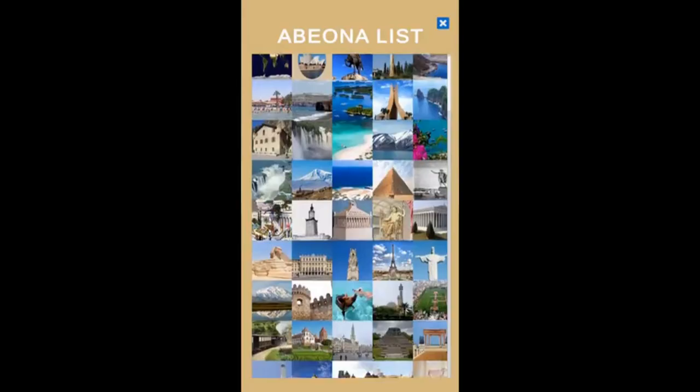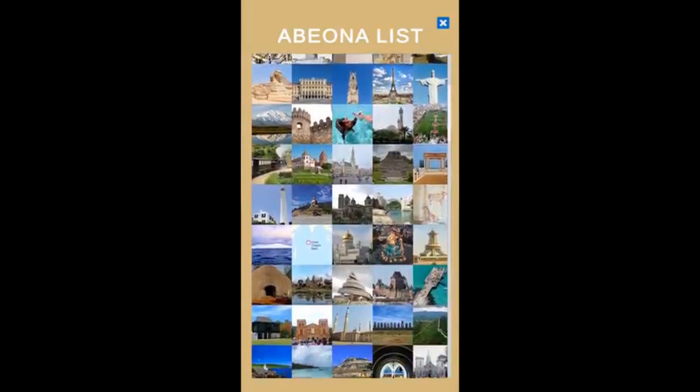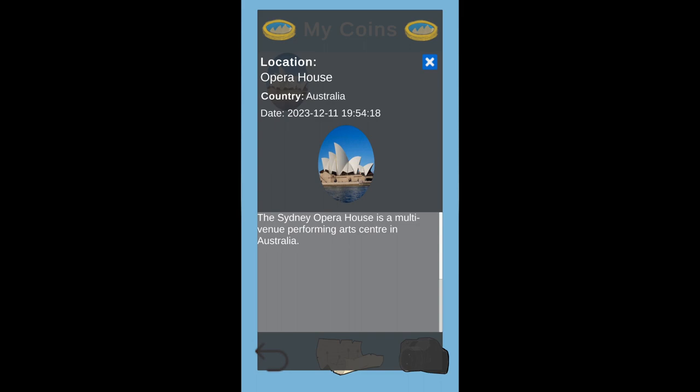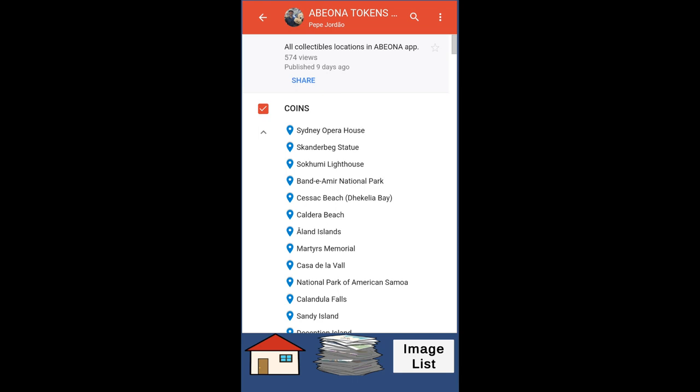In this game, over 200 virtual coins and flags are scattered throughout the world for the players to collect. Once the player is near the global coordinates of a collectible, they will be able to see it in AR mode to add to their collection, which keeps a track of the collectibles along with the time and location. The player can use the Abiona map to find the default coin locations and to see which country flags are there to be collected.